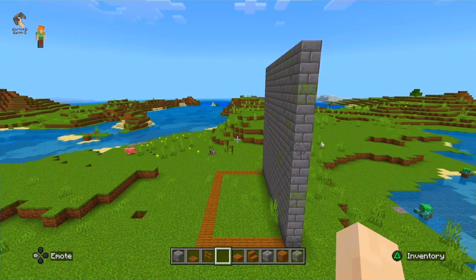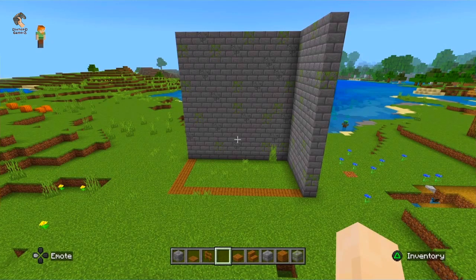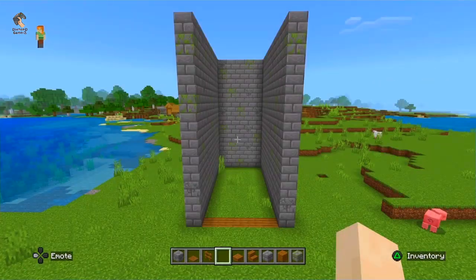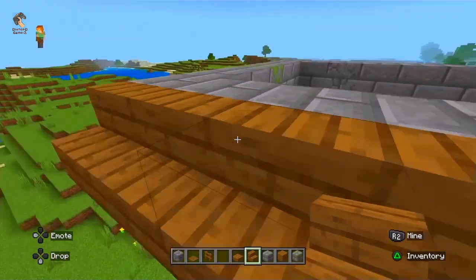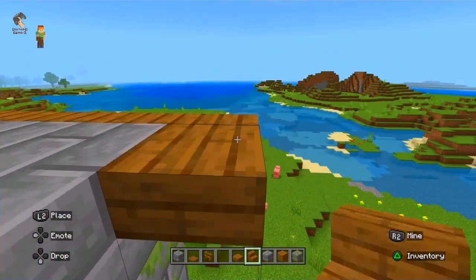I am making a wall from all four sides, and this was nearly complete. Now it is complete. Now it's time for some roof. I am using spruce stairs to make this roof. This is a simple roof that the whole house has.